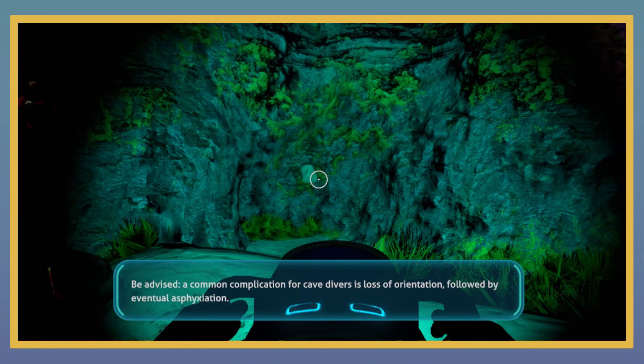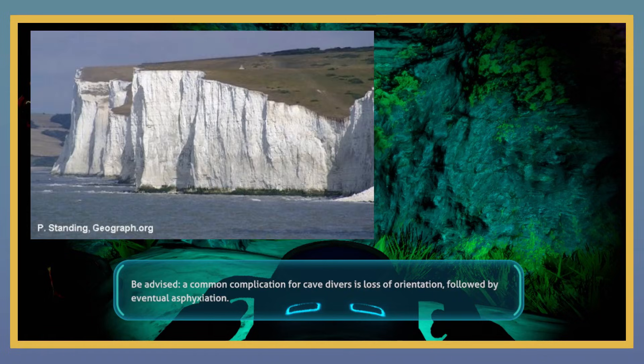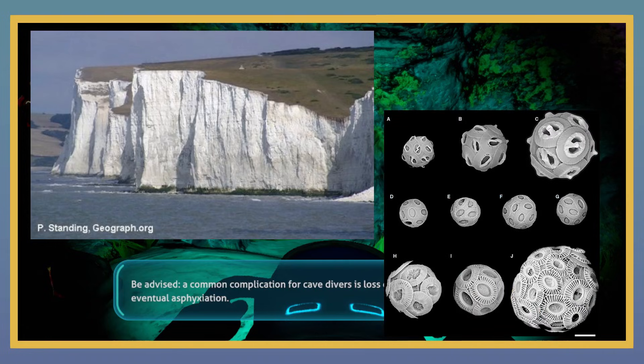Due to how rich in algae kelp forests are in real life, I'd reckon this is a type of chalk, as chalks form from the skeletons of dead algae called coccoliths, which then accumulate on top of each other and lithify.